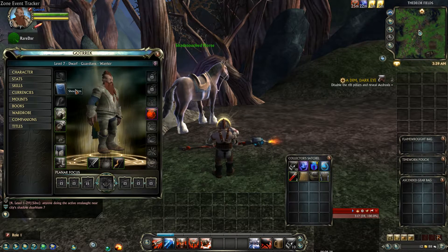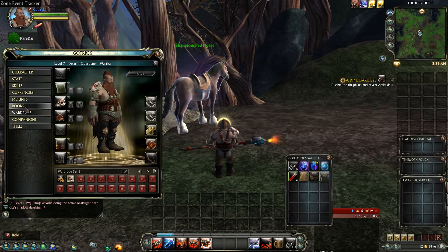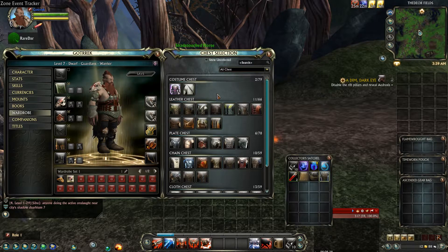And if you're part of the new game now, it gives you a style, so let's see what the style looks like. Where's the wardrobe? Where's the Road Warden's Mail?